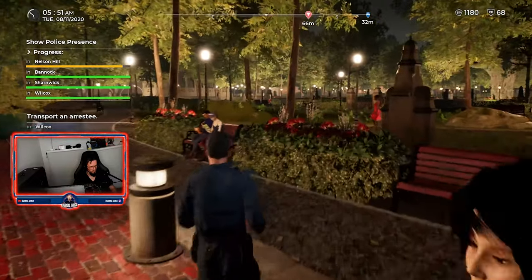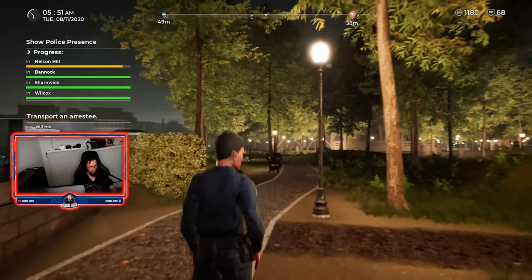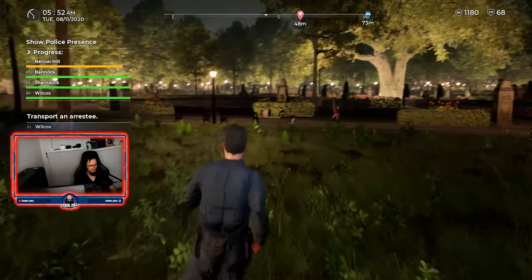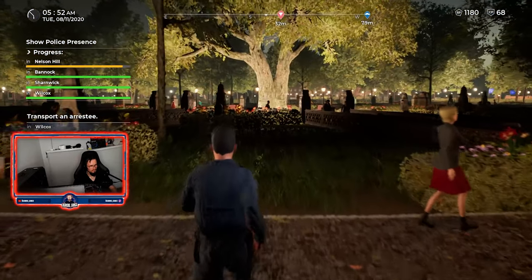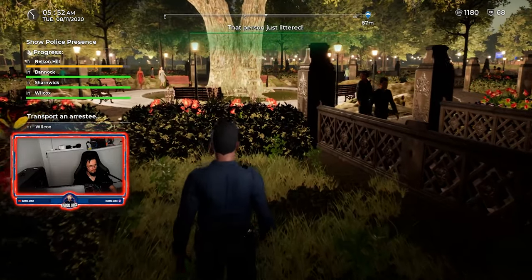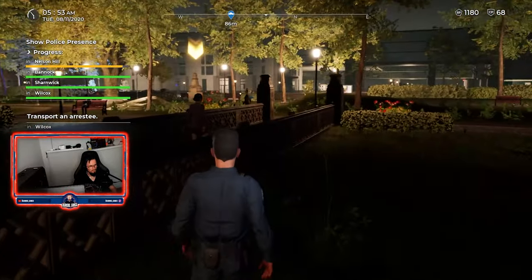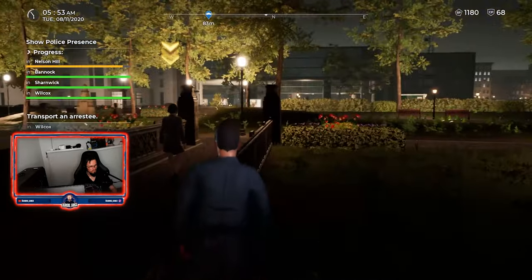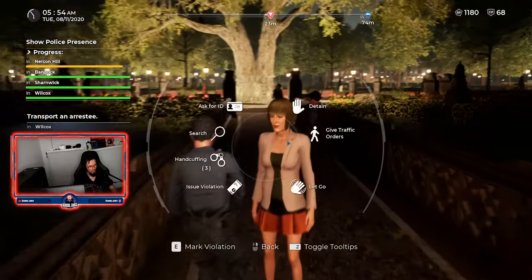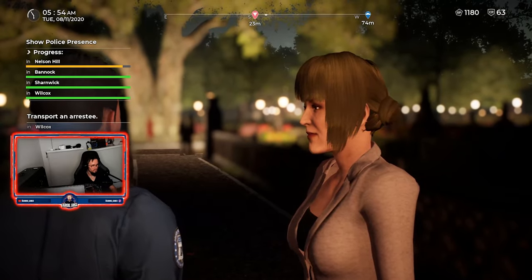Now you can walk here. Hey there, officer. Okay, so I can — I need to see your ID, please. What the fuck is this room, bro? Here you go, officer.